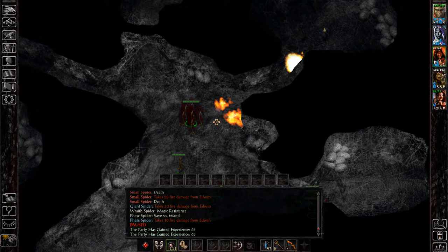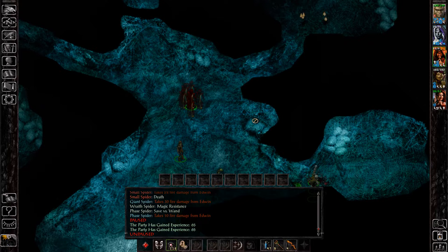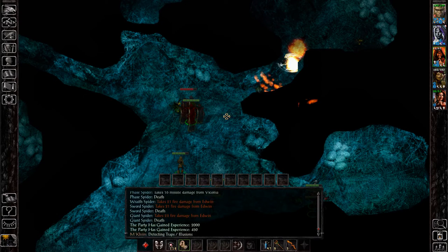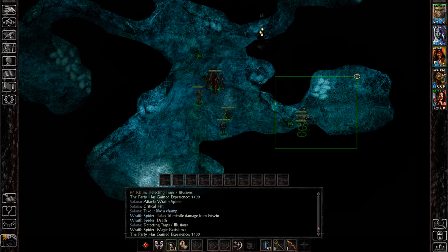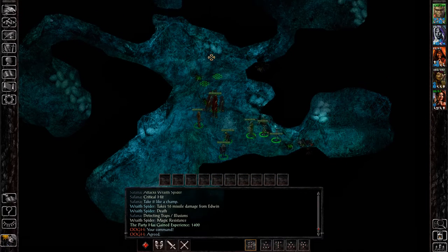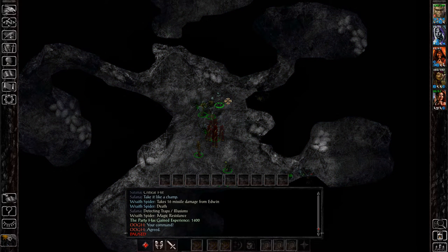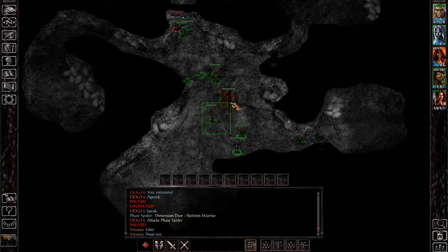There are a few different strategies for dealing with the spiders, but the one you see me doing here is one of the better ones. You can either summon a bunch of pets and basically send them in to do the fighting for you — they'll take care of the spiders, which is what you've seen me do with the first set. Or you can use your wizard and start throwing fireballs into the room, like you've seen me do with Edwin, and that's another pretty effective strategy.